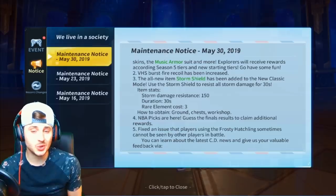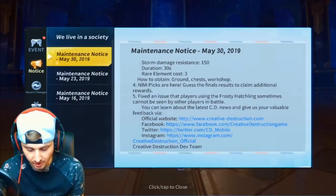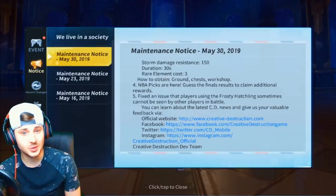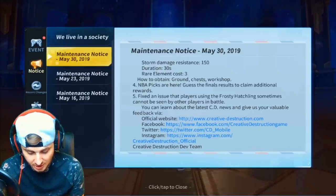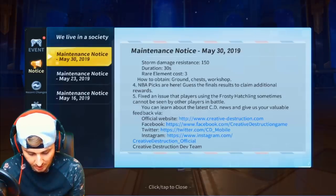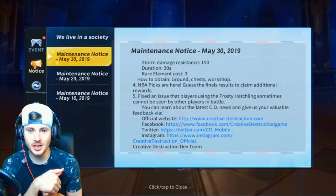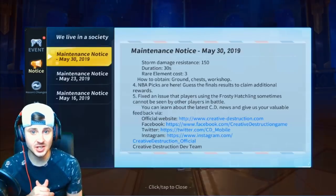Storm Shield guys — this was in Bilitiopia. If you've played Bilitiopia, yeah, you can use it in the storm and you don't take any storm damage while you use it. You could sort of win games — it's gonna make things interesting in the last five minutes of the game when the zone is really small, because you could just sit in a one-by-one and keep using them over and over. NBA picks are here — get the final results to claim additional rewards. They fixed an issue where players using the frosty hatchling sometimes couldn't be seen by other players. They also fixed the dragon glitch from my last video where you're getting shot out of nowhere and they're invisible and flying in the sky. Boom — they've actually fixed something straight away, which is amazing because we've only been noticing this glitch in the past five days.